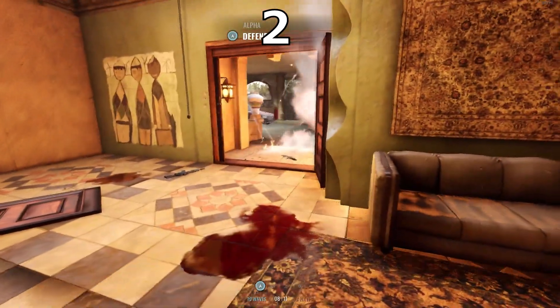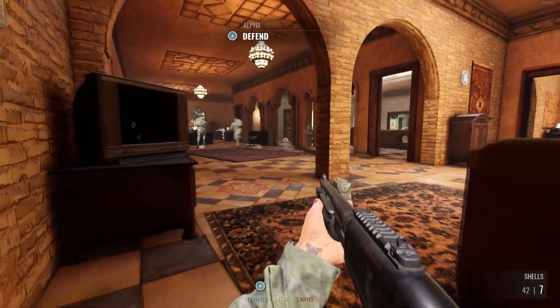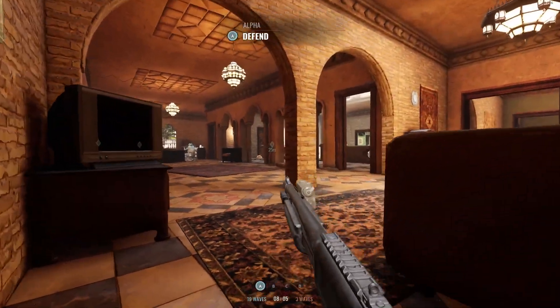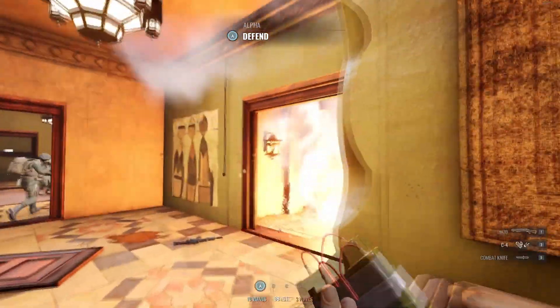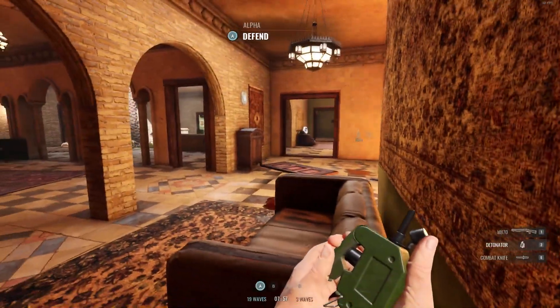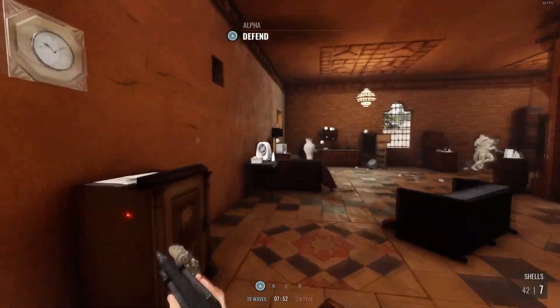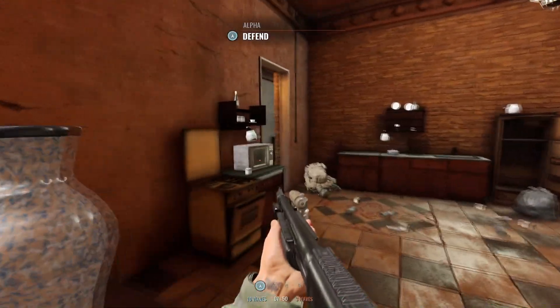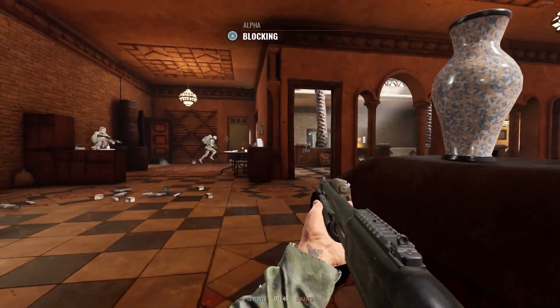While playing Push, it's often difficult to take an objective by yourself, but you can make a huge difference just by staying inside the objective and waiting for reinforcements. As you can see right now, we are defending and we expect enemies from the front, but enemies come from the flank — just one guy — and see how my teammates all change their defensive position, leaving the front undefended.